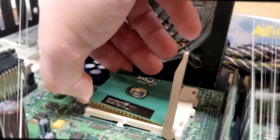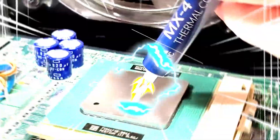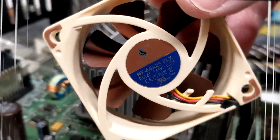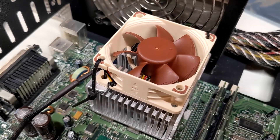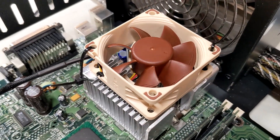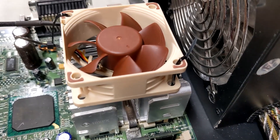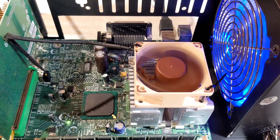Let's move on to the processor. In the Dell system this was pulled from, there isn't normally a fan directly on the processor — instead, it's just cooled by a case fan. I figured zip tying this 60mm Noctua directly to the heatsink would be a bit better.